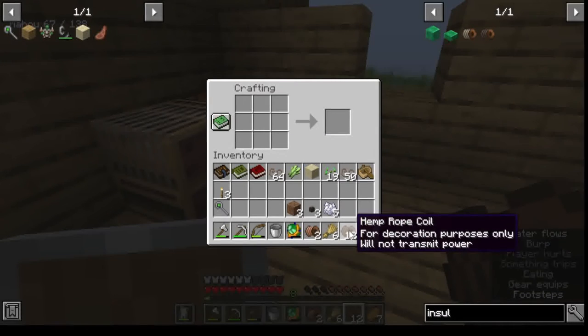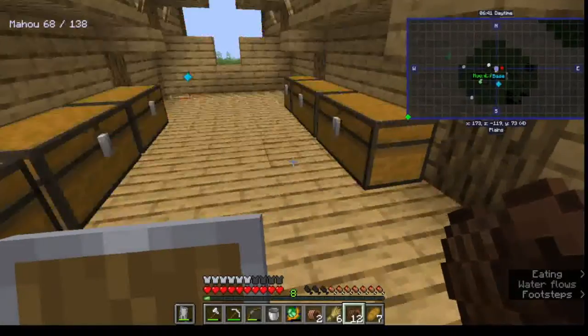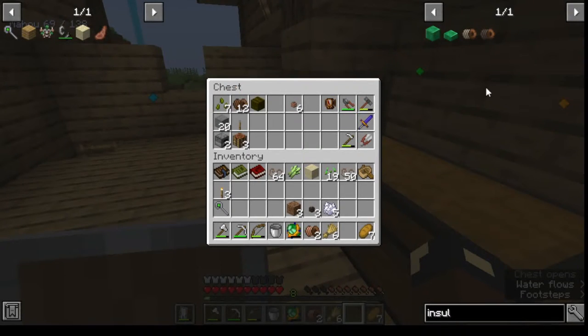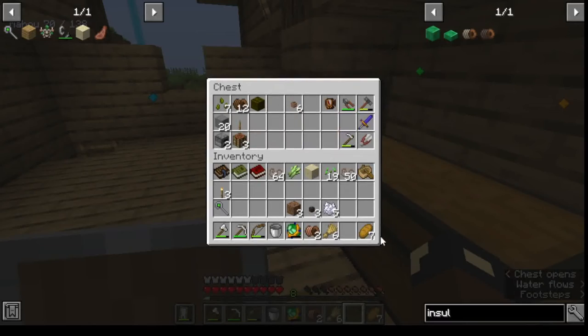I wasted a ton of it. Okay, well, if you want to decorate some stuff, I have this rope coil right here because I just wasted it. How do you craft these again? Yeah, a lot more expensive. Okay.